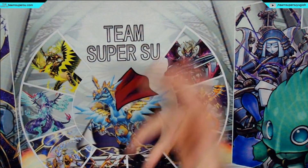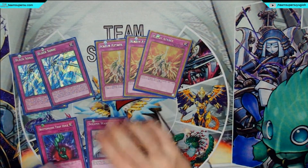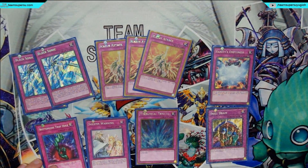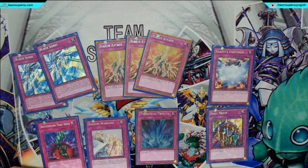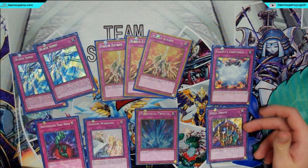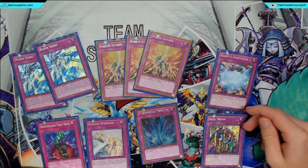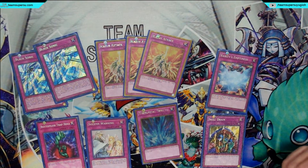On to the traps: two Blacksonics, triple Icarus Attack, one Solemn Warning, one Torrential Tribute, one Vanity's Emptiness, and one Skill Drain. If you want to run Mirror Force you can — I prefer Blacksonic, but Mirror Force is perfectly fine.